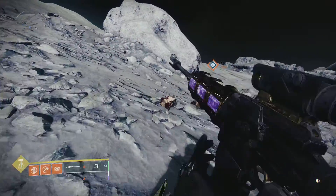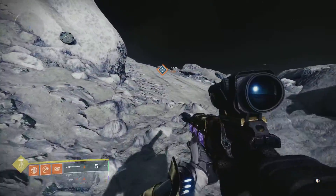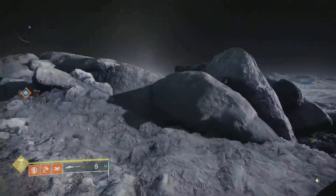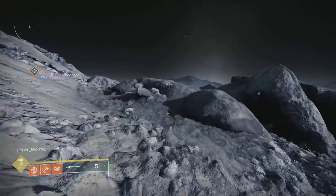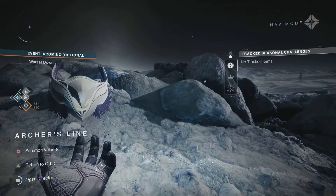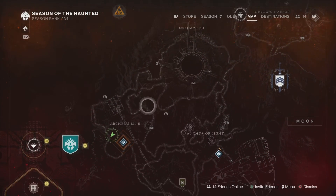What's up guys, Buddy Smuggler here, and I'm here today to show you probably the best farm you can do before Season 18 to get your enhancement cores, upgrade modules, a little bit of bright dust, and stuff from your inventory. To get this started, you've got to load into the Moon.